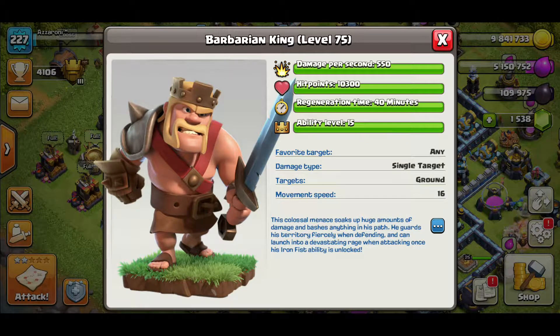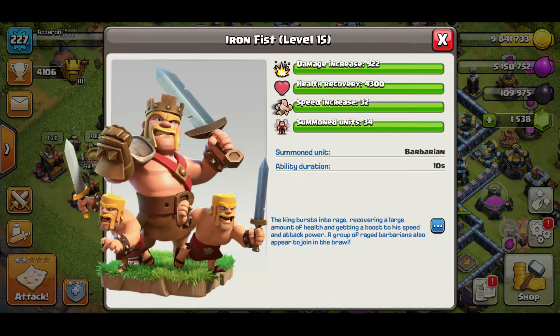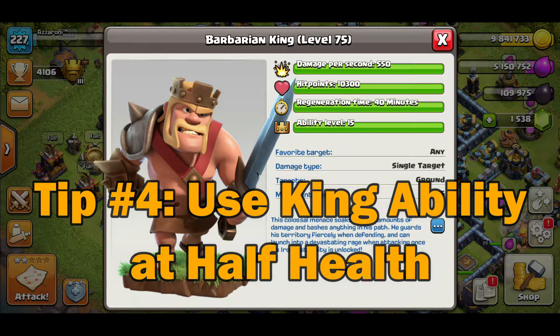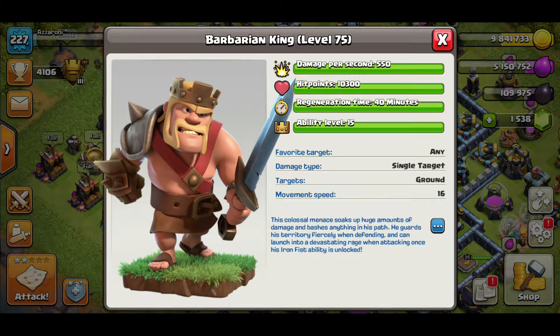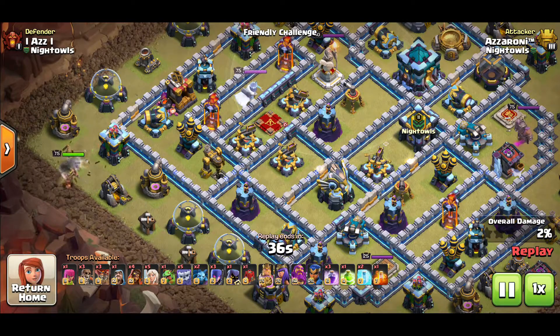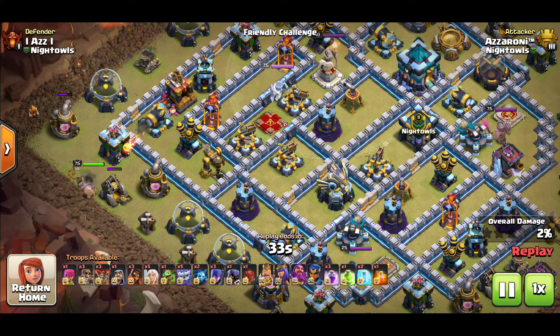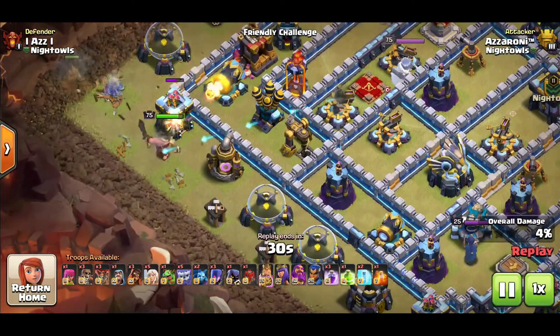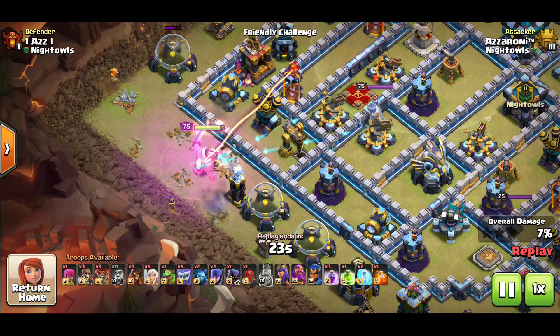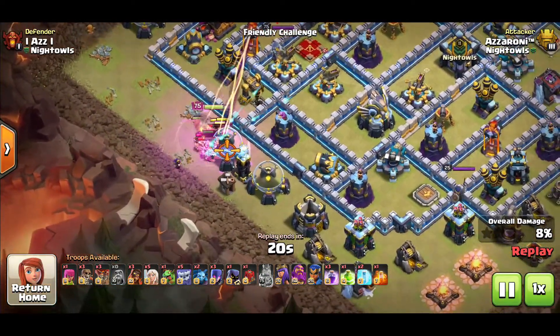The last two tips revolve around using the king's ability. The first is the default timing: his health recovery from the ability is about 4,300, which is almost half his health. The best time to use the Iron Fist is when he's around 50% health — this prolongs his life and the value he provides. Especially when he's pathing on the outside and not taking heavy damage, using it at half health lets him clear out more and stay alive longer.